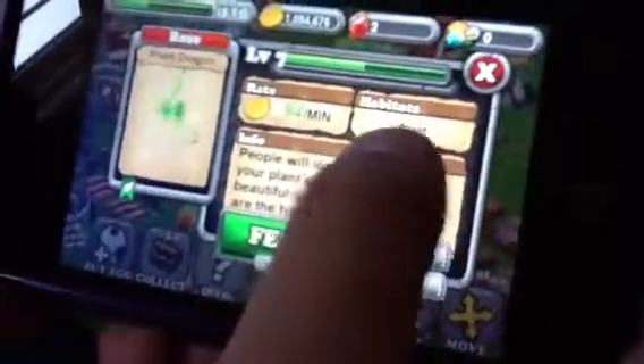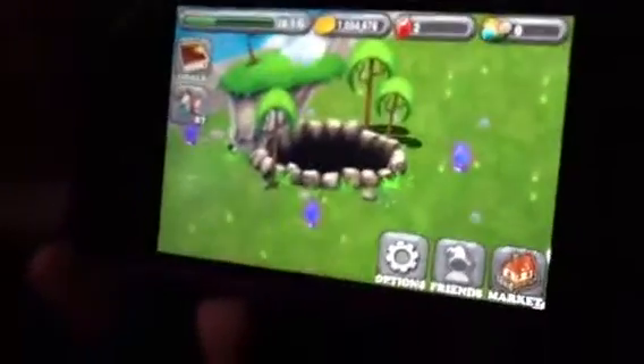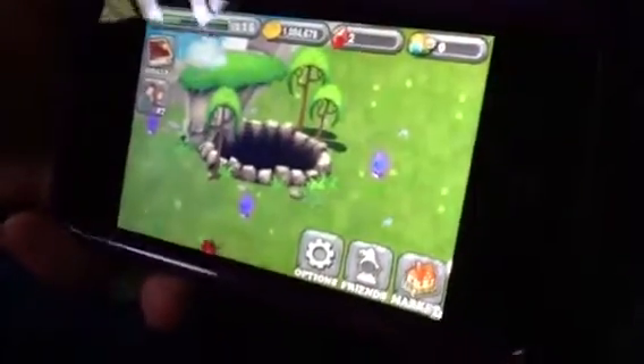For an earth dragon you have to buy it. For a plant dragon you also just have to buy it. For an air dragon I can't show you because he's breeding — you have to breed a water and fire, that makes an air dragon.